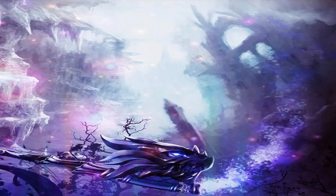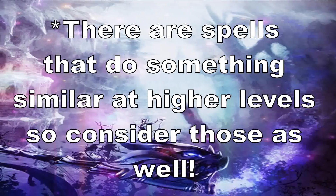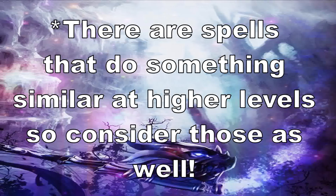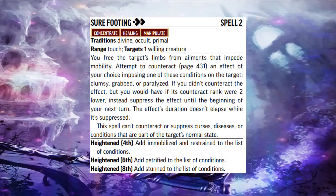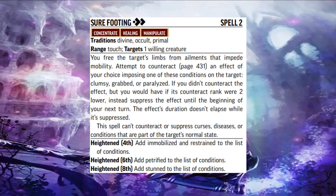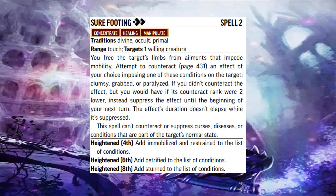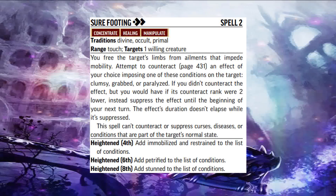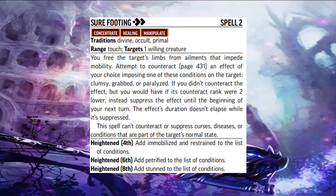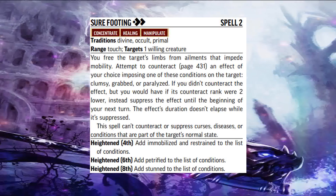For our second level spell, I've got two spells since they basically do the same thing but for different conditions. Sure-Footing allows you to counteract conditions such as clumsy, grabbed, or paralyzed. If you heighten the spell to higher levels, you can also attempt to counteract things like restrained, immobilized, petrified, and even stunned.